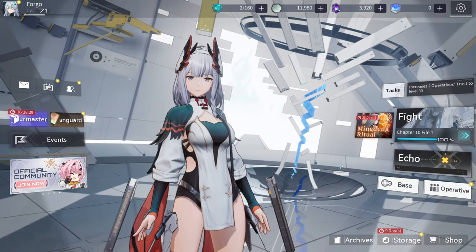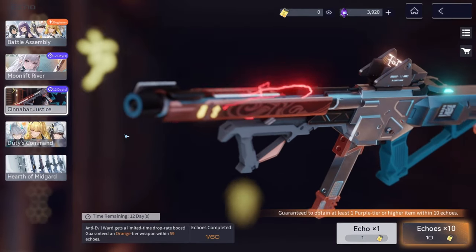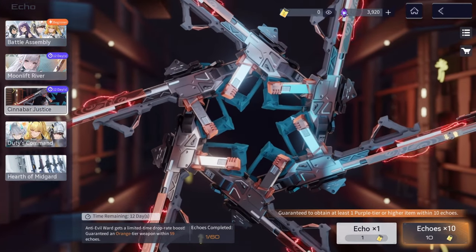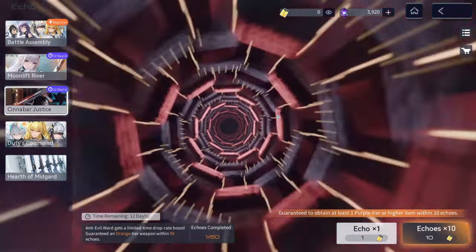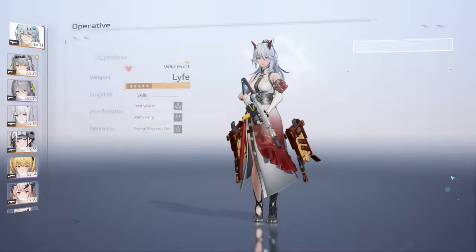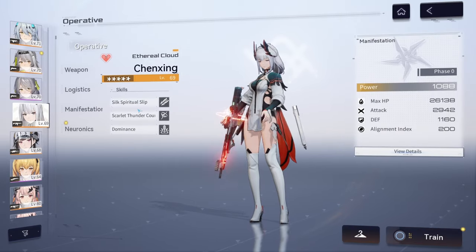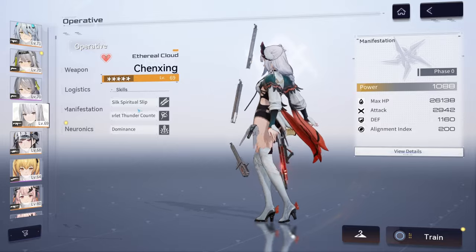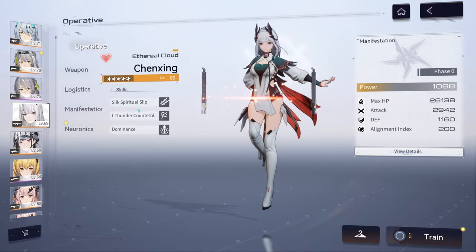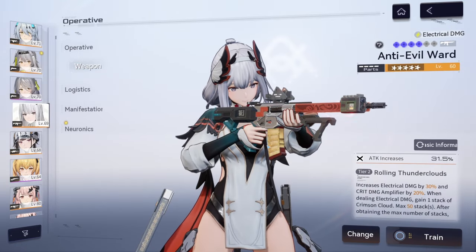Hello everyone, welcome back to the channel. As you saw in yesterday's video, I went ahead and did some extra pulls for Chen Zing's weapon and I did actually get lucky before the pity. I wanted to show you the difference between having a tier one version of the weapon and a tier two version. This comparison still shows Chen Zing at level 69 because the previous videos had her at that level.